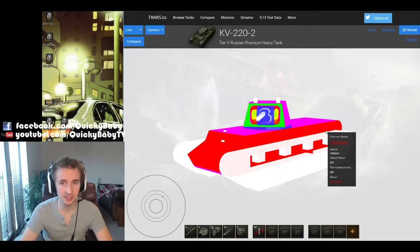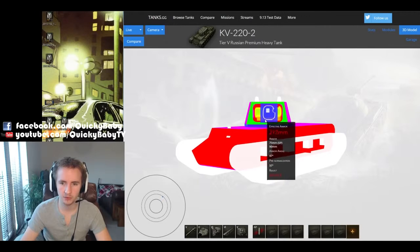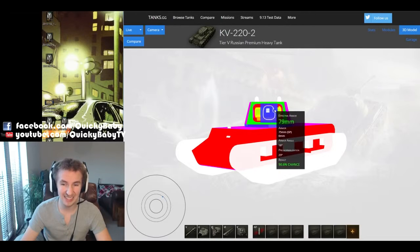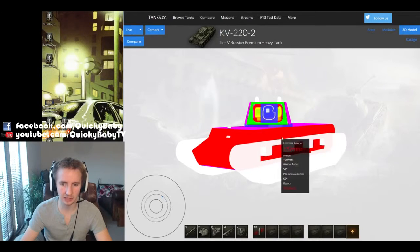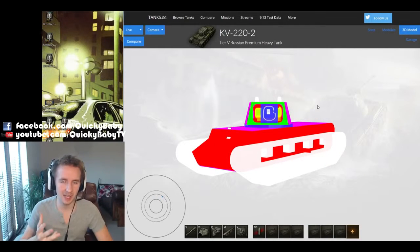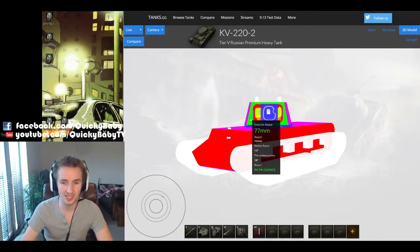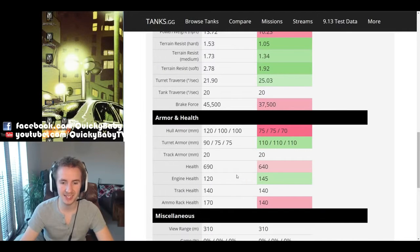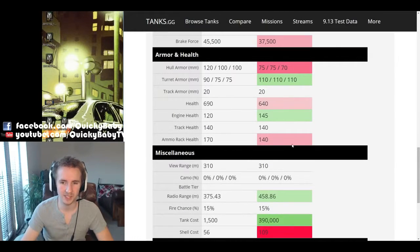The secret to taking out a KV-222 is not shooting it in the hull — it's the turret. On the front, avoid the mantlet which reaches up to 200mm thick and the upper parts are 140mm. You want to shoot the cheeks of the turret, which are only 77mm thick. Randomly shooting anywhere on the mantlet still gives you 80 to 90% better odds than hitting the hull. Shoot it in the turret and you'll quickly eat through its 690 hit points — 50 more than a fully upgraded KV-1.